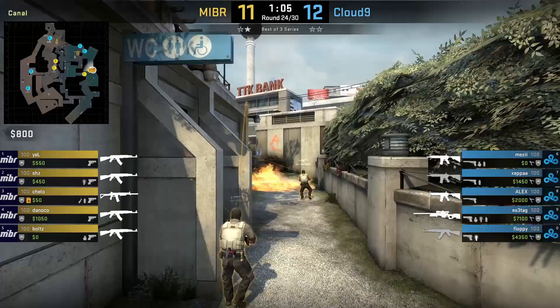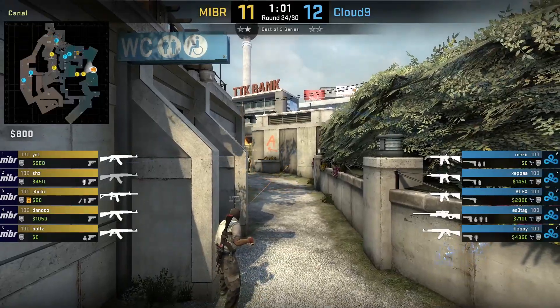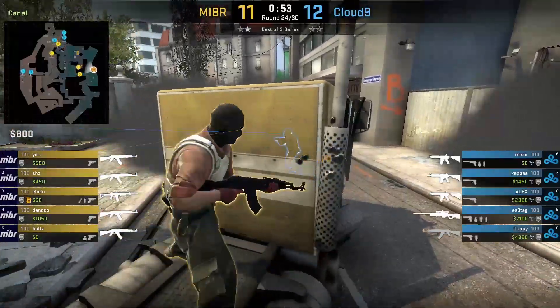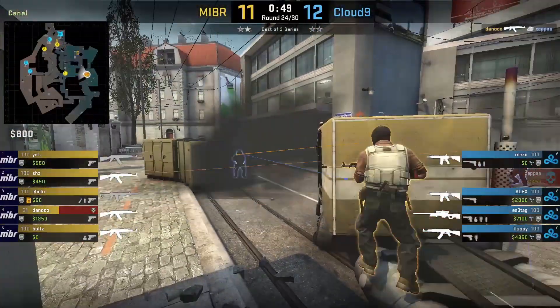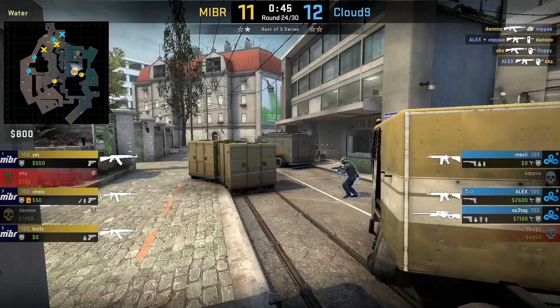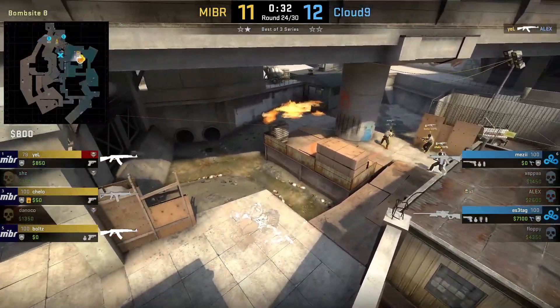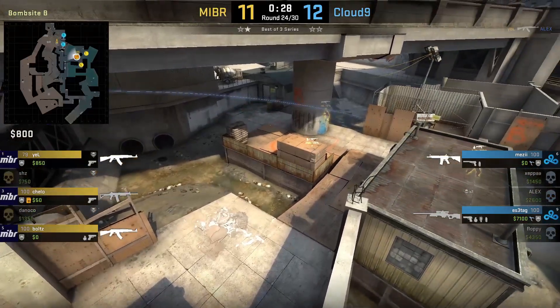SHC and Danico throw their nades onto A, and Danico makes his way into site and kills Zeppa who rotated from B at jump up. SHC finds another kill onto floppy, and C9 has rotated everyone over towards A — the B site is clear. MIBR will make their way onto site and win the round.